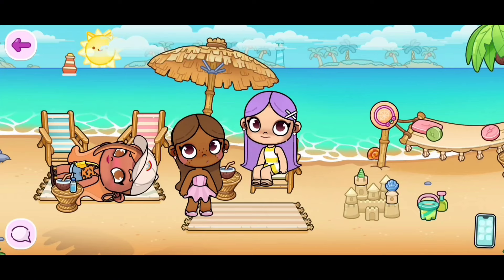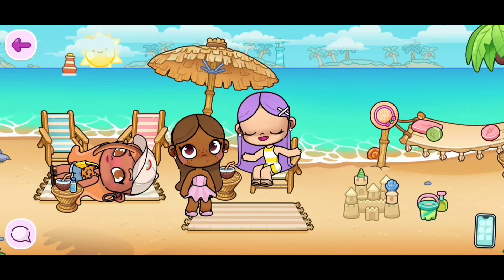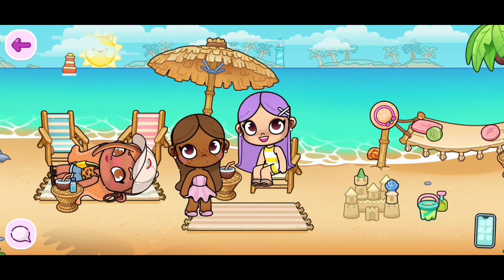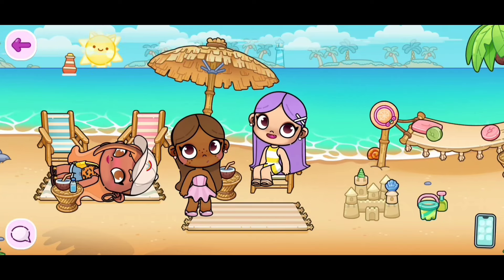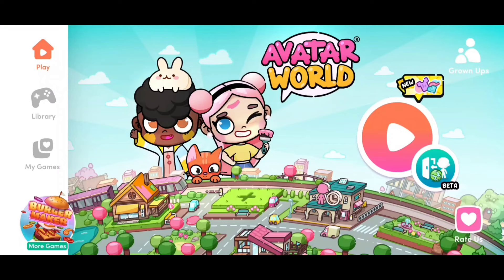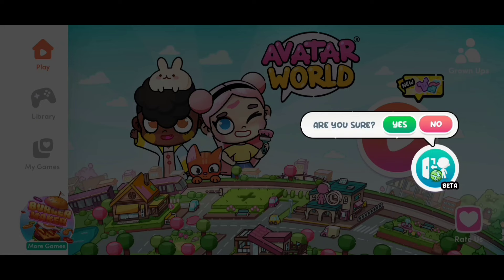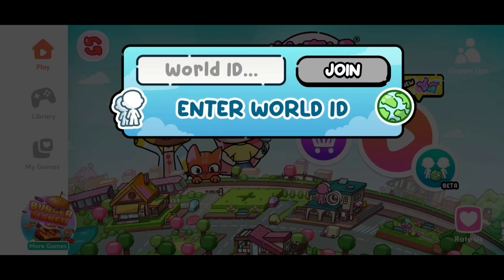But if your friend is hosting and she wants you to join her server — her world — she does need to give you her ID so you're able to join her world. That's how it works in Avatar World. If you want to leave, you just click on the store icon with the person and it says 'are you sure' — click yes or no. I'll click yes so I can leave.